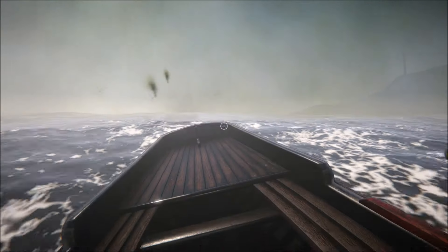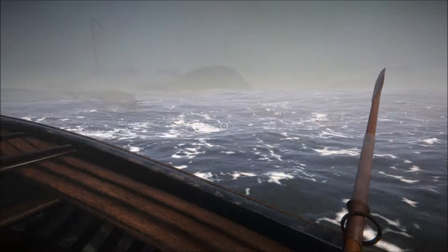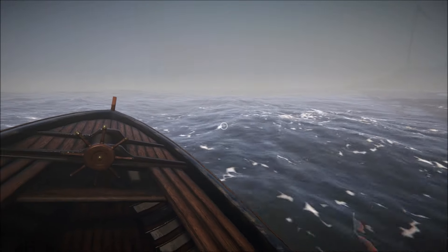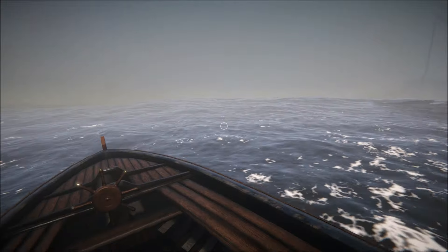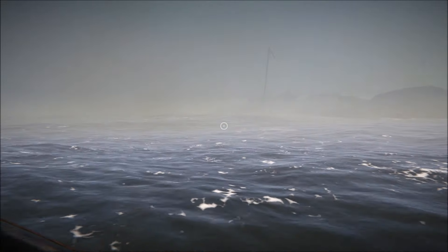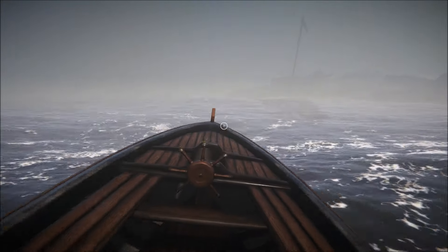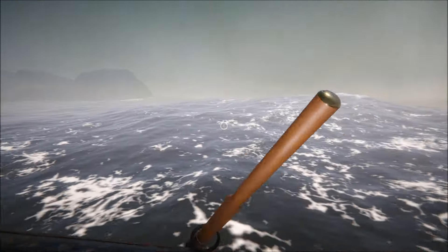In terms of content, the demo includes a scaled-down area of the game world with three islands and one other thing, within approximately a 10 kilometer square. You can of course travel beyond this, but there is nothing to find out there yet. Three ships are present in the demo, although only one can be directly controlled by the player at this time — that being the caravel.